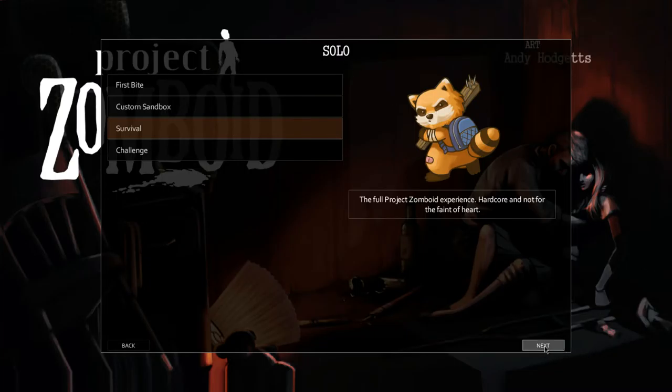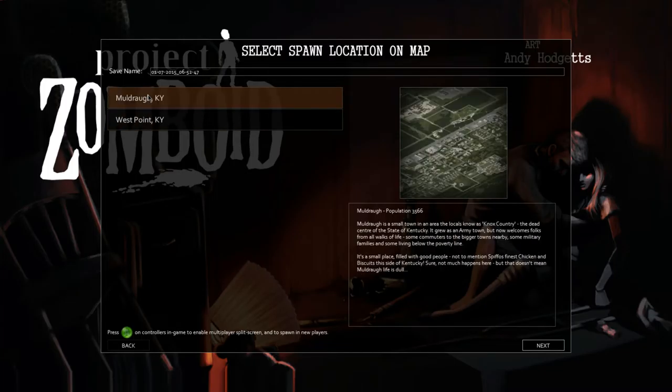They changed all of this - this is kind of neat. This is where we pick the towns. There's Muldraugh. I'm just looking at the little map here, trying to see if I can see where we were before. I think we were up in one of these houses somewhere. We went down here - this is the storage, I think. Let's press A on controller. In-game today will multiplayer some split screen and spawn. There's a 'select spawn location on map' option - that's cool. We'll do Muldraugh and click in here.